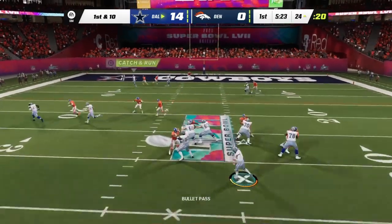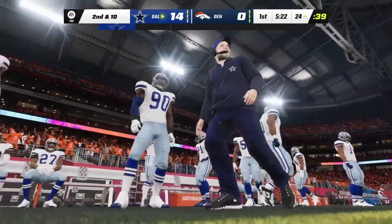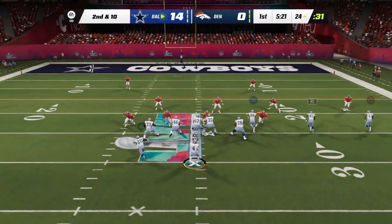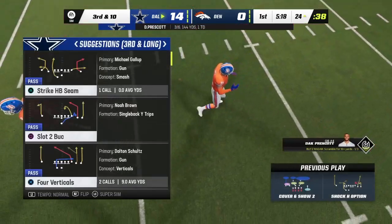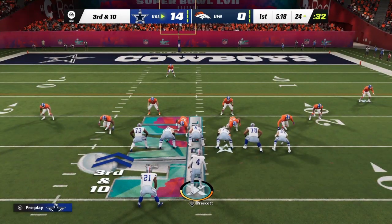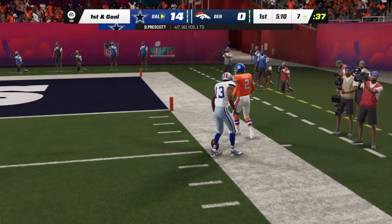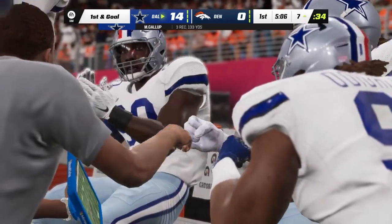On first and ten, Prescott drops back — incomplete, too tough to hold on. Second down — locked down tight, forcing another incompletion. The free safety couldn't quite get his hands around the nearly intercepted throw and it brings up third down. They'll throw again — a leaping catch, he pulled it in and they get it inside the 10 to the 7. They convert on third down — first and goal.